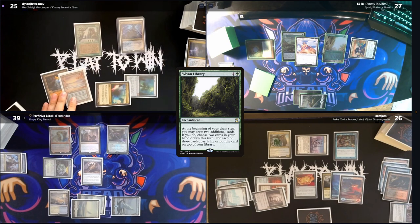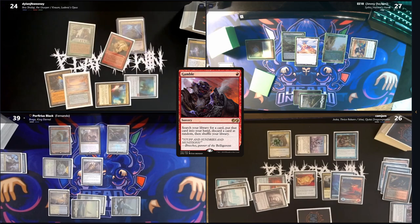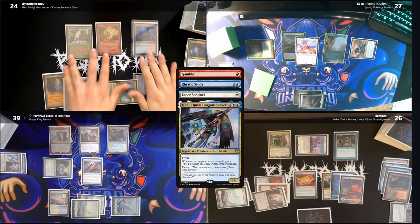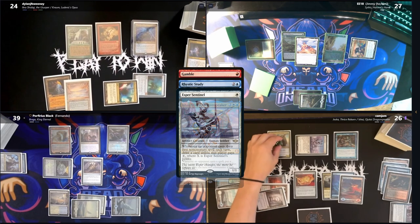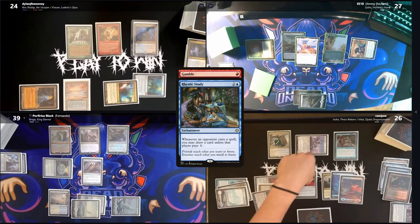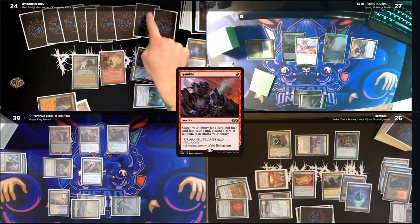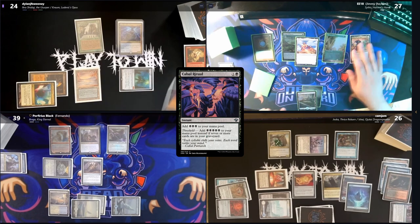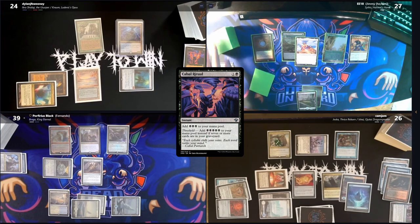Dylan starts off with Sylvan Library but doesn't keep any extra. He pays one life and casts Gamble — a bunch of triggers happen, he pays for the Sentinel and Rhystic Study. Dylan finds a card and randomly discards a Taiga, then passes and discards a Cabal Ritual due to hand size.